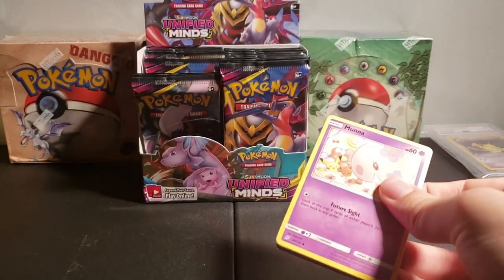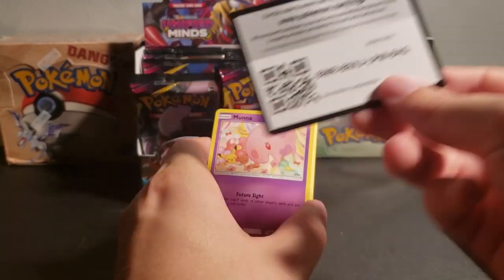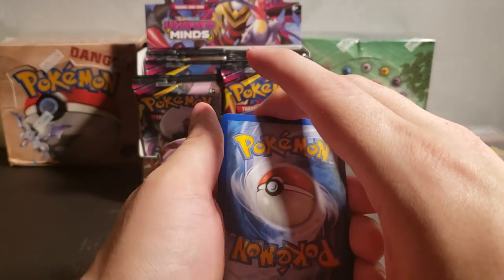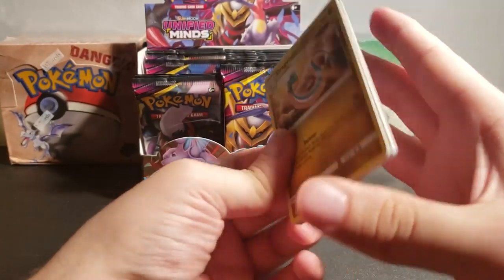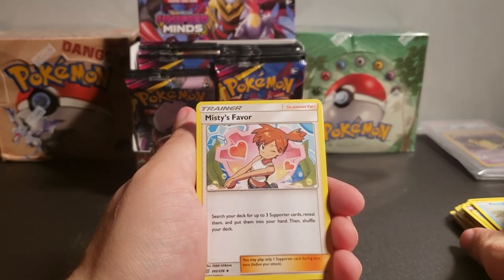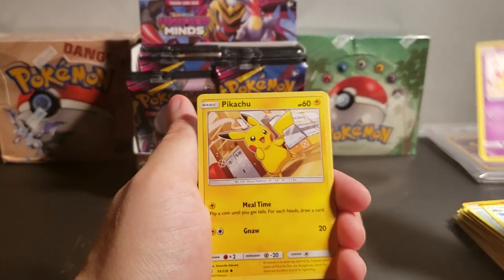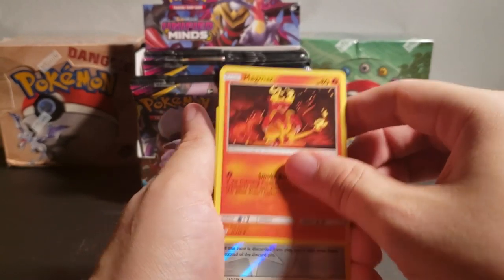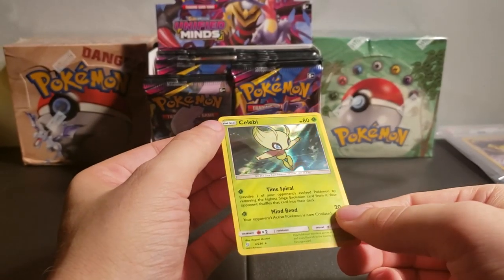I'd rather see this card than the code. Here's the code, and then we're going to flip this over. The energy card is Dark energy again. We have Dragonair. Basculin — Misty's favorite. Moona. We saw Pikachu, of course. Lickitung. Purloin. Magmar. Reverse Holo Recycle Energy. And a holographic Celebi. Here we go — that's a little better. Celebi is an old Pokemon now. So funny — when I was into the show, he was kind of a newer Pokemon.